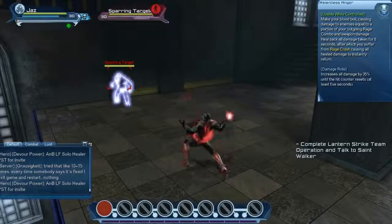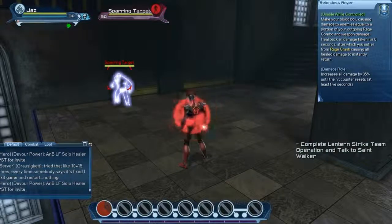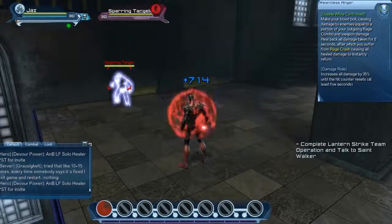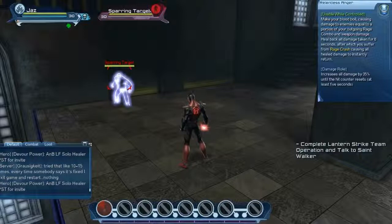The next skill is called Relentless Anger, where your enemies are damaged equal to a portion of your rage combos as well as weapon damage. Relentless Anger also heals back the damage you have taken for 8 seconds, but after it will cause a rage crash, damaging you for all the healing you've received from the skill. To avoid that, you could use a rage combo or other skills that negate rage crash.